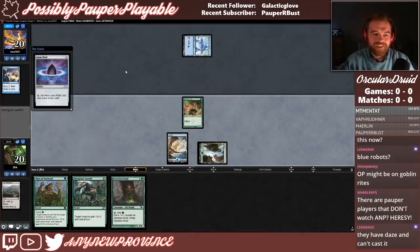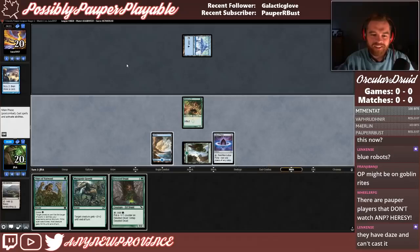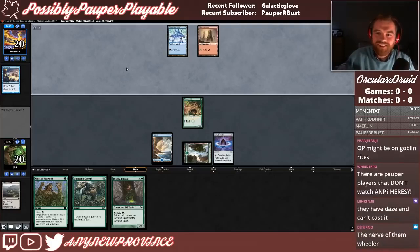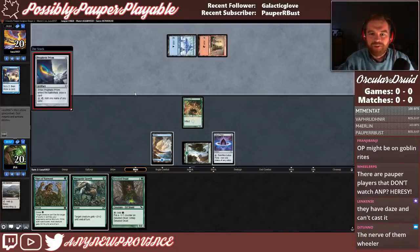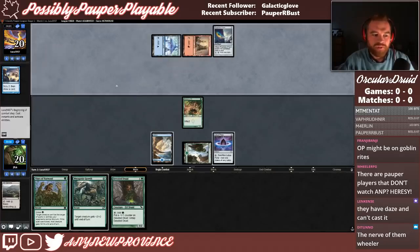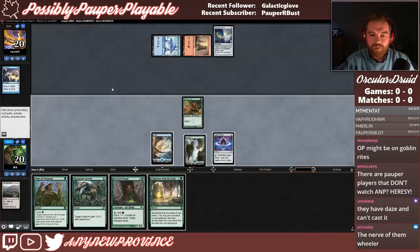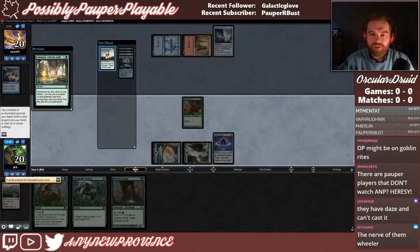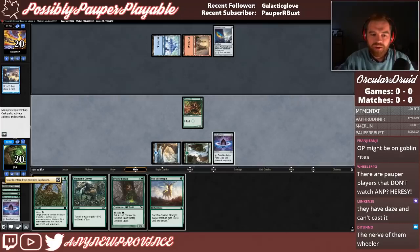There are Pauper players who don't watch me? Opponent has Daze and they can't cast it — they're real mad, like 'why can't I cast this Daze?' There's some red mana, so we'll see what this is. Prophetic Prism, not too scary there. I'm thinking this is the combo version of Affinity. We draw Commune with the Gods — let's do that first. If we hit Ocular Halo, we might not want to cast any pump spells here.